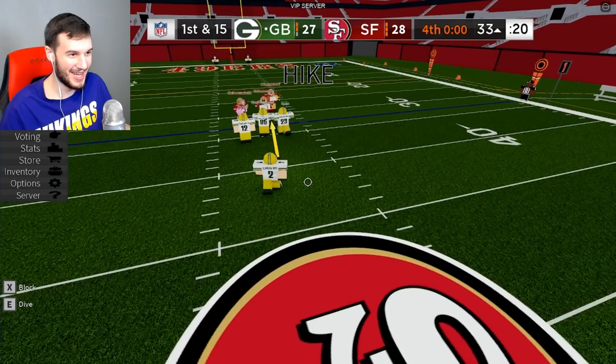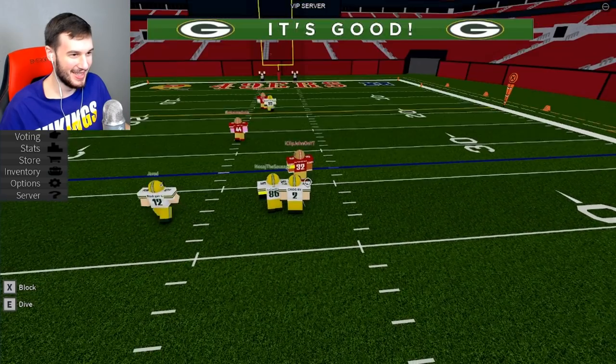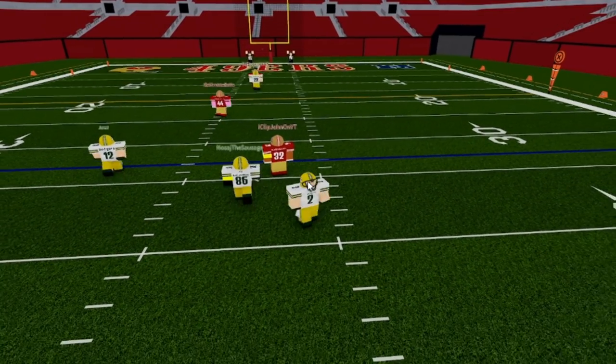Now at play number five, we got the game-winning field goal clutched up from Mason Crosby on Sunday Night Football. Now this is going to be a 51-yard kick, so let's recreate it. I got it first try. Mason Crosby. That's easy. And the kick is good.